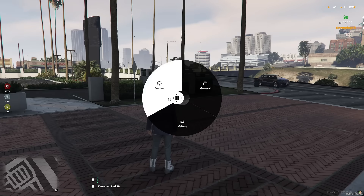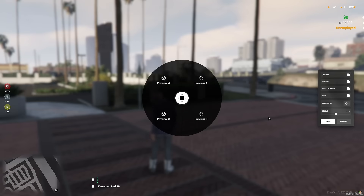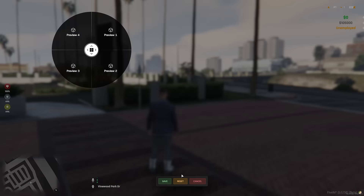Elevate your server with Code 9 Radial Menu. Modern aesthetics, smooth animations, and a premium design deliver a unique experience for your players.